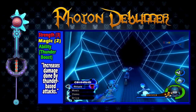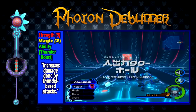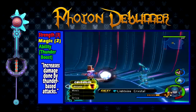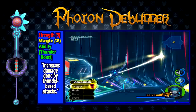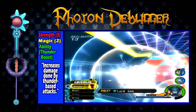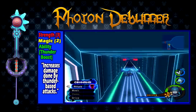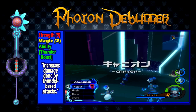Photon Debugger is obtained after completing the first visit to Space Paranoids. It has a strength of 3, a magic of 2, and the ability Thunder Boost, which increases damage done by thunder-based attacks. Photon Debugger is a decent keyblade. It is helpful if you tend to use thunder magic a lot; however, it is not very well-rounded because of the Thunder Boost ability, and it is very situational. That being said, this keyblade is extremely useful when trying to beat certain Mushroom 13 challenges, particularly Mushroom number 5, which requires a certain amount of damage to be dealt to it.